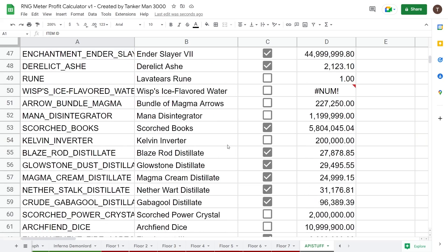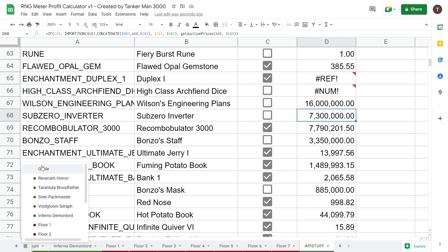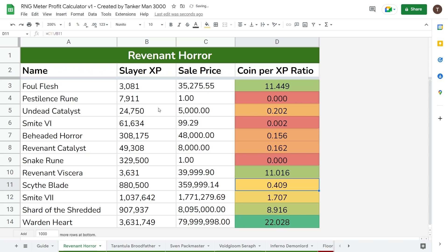All of this is fetched live from the server, so sometimes there can be some errors depending on if the item is properly updated at the time. If you want to resolve those errors, just go back to the homepage and check this box, and that will make all of the stuff reset so you should get rid of any errors.